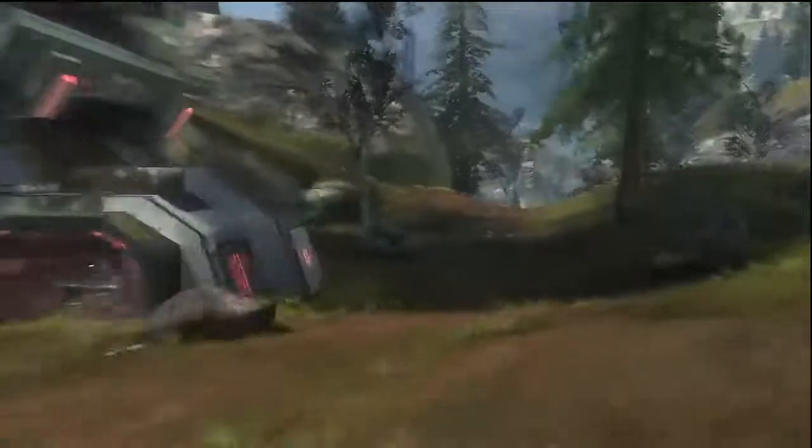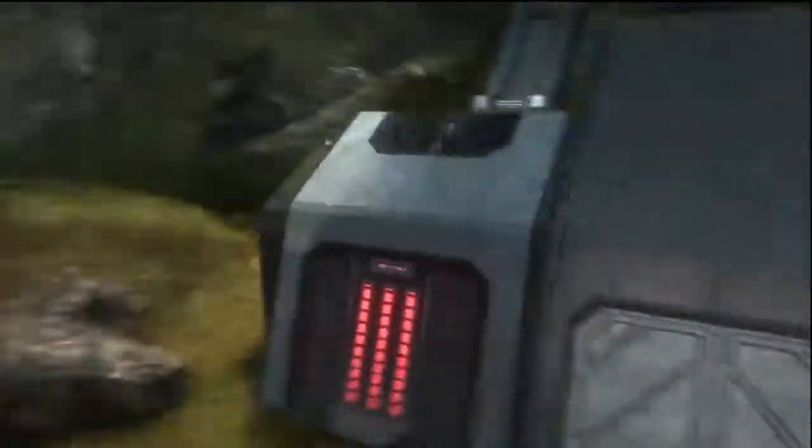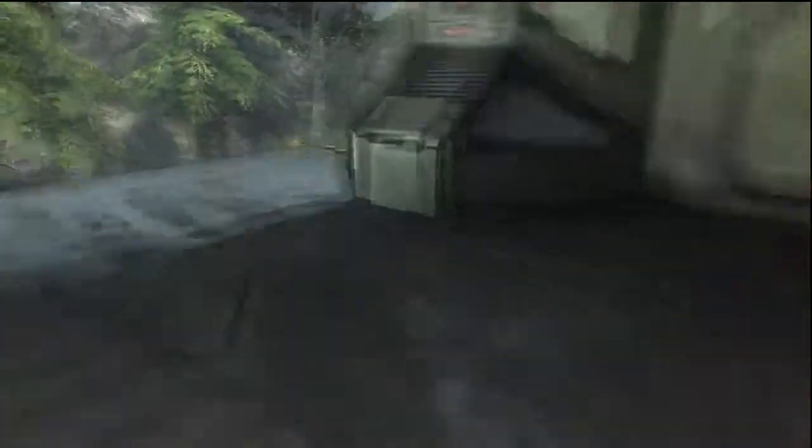Going inside the red base — this is where you spawn at the beginning. Everyone spawns up here, and there's an airlift that takes you up. There's a sniper that spawns right there, and then there's a shotgun in this corner, but apparently right now they're both used up. Overall, it's a pretty good map — it looks really good.